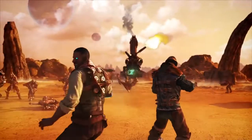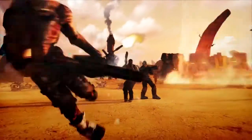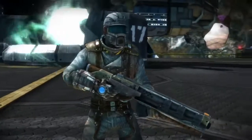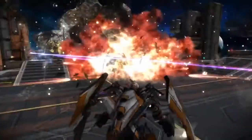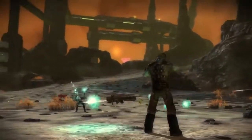Starhawk takes place in a brutal sci-fi universe, where two factions battle over a rare resource called Rift Energy. Whether you fight as Rifter or Outkast, each game in Starhawk revolves around gathering, protecting, or stealing this precious element from your enemies.